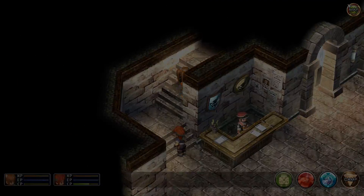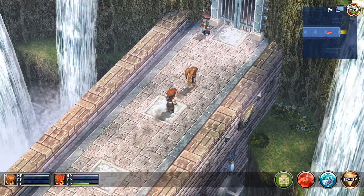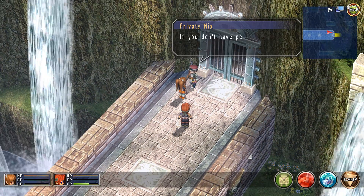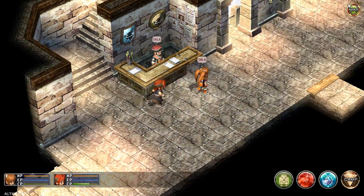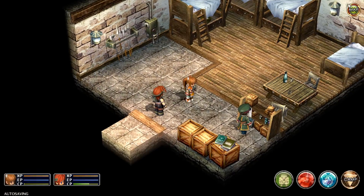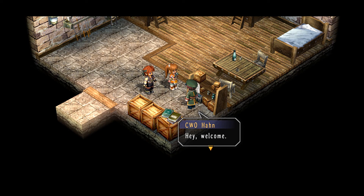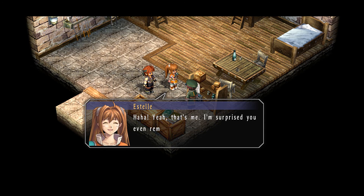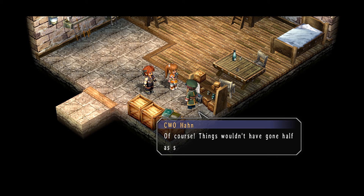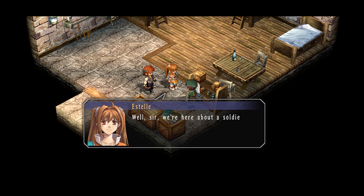You read that book. Live the book. Be the book. Just called the tunnel — yes, I don't have permission to pass. Alright. Excuse me. We're from the Bracer Guild. Hey, welcome. Wait a minute — you're that bracer who dealt with the duke. Yeah, that's me. Trust you even remember that. Of course. Things would have gone half as smoothly without you. What can I do for you today? Well, sir, we're here about a soldier who claims to have seen a white shadow.